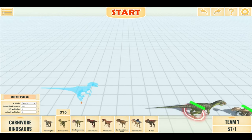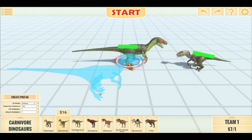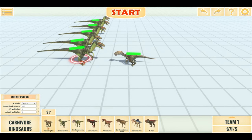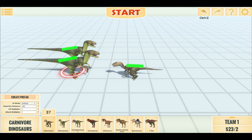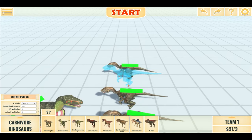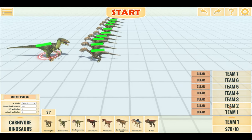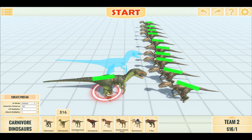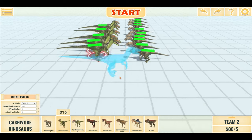Now let's do another battle. Let's do half of my Deinonychus as Velociraptors — let's put 5 Deinonychus versus 10 Velociraptors. Still a bit uneven though, since Deinonychus is slightly more than twice as expensive. But guess we'll see — let's start.